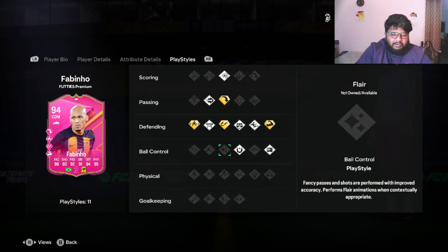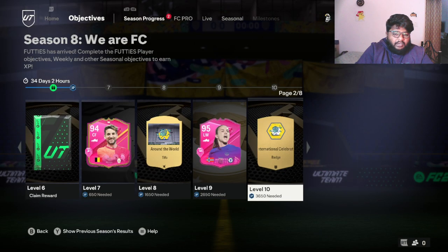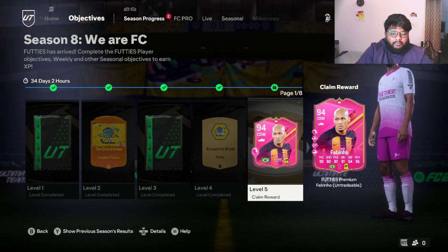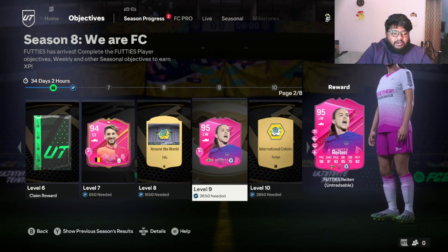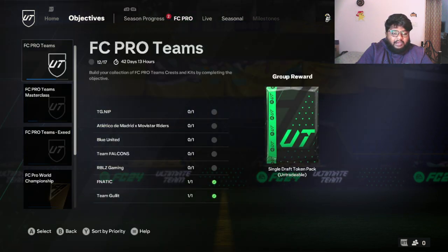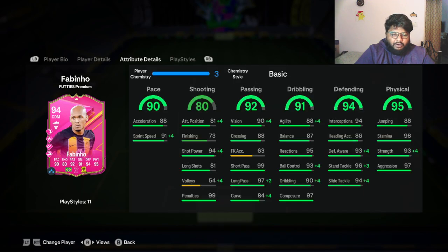Now let's put him in a team and see how he's going to be in game. I've just completed up to path level six and I have two more to complete. There are only 34 days left to get our 99 haul, so we'll see how it goes.